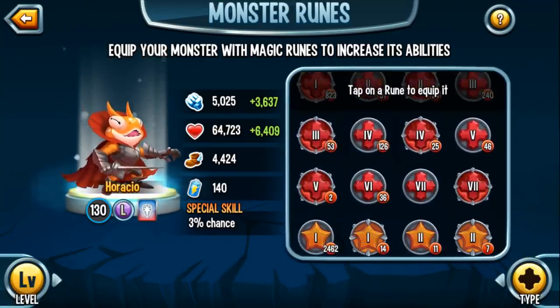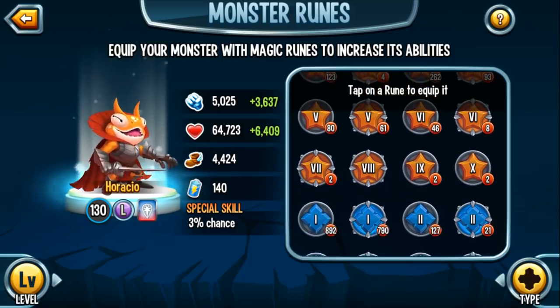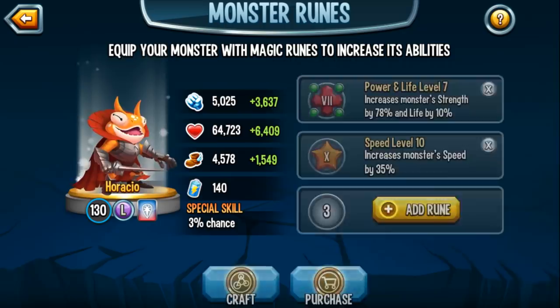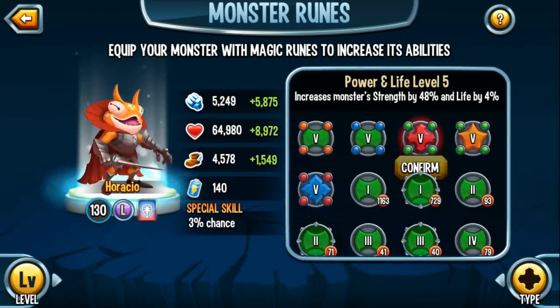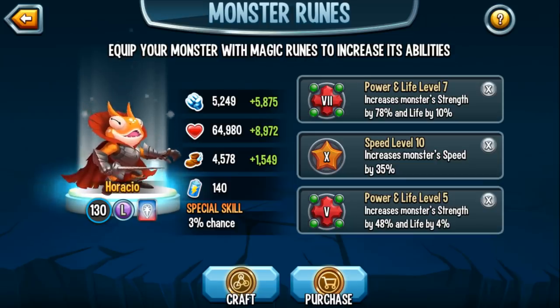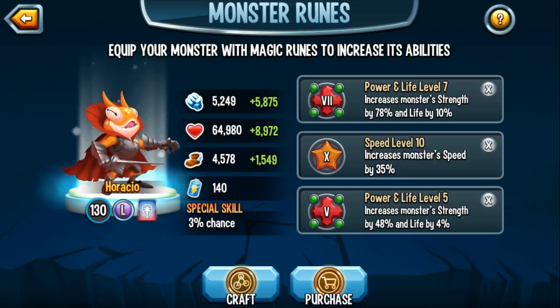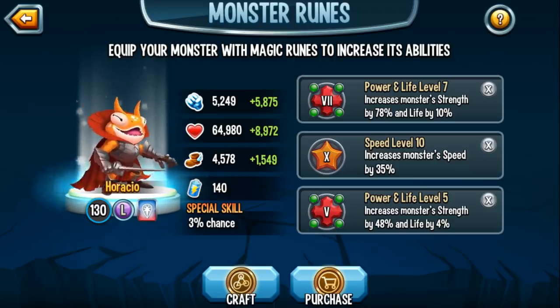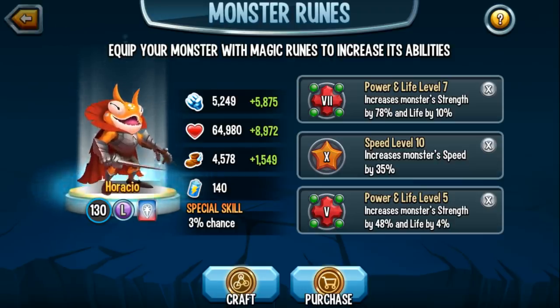I realized I don't have any level 10 strength runes, so I'm going to use a power and life level 7 rune, capitalizing on the strength aspect while also increasing his life stat with a mutated rune. I'll also give him single speed and another mutated rune. So even without using an individual life rune I'm still able to increase his life stat — almost 9,000 points. Not necessarily the best runes, but you'll still get a good idea of the power he can do.